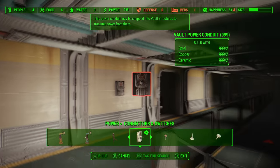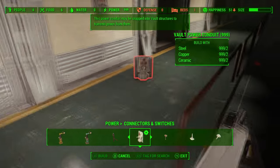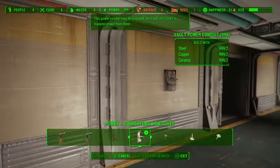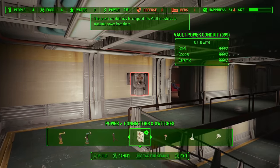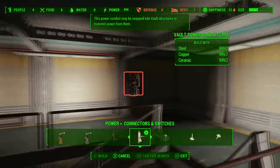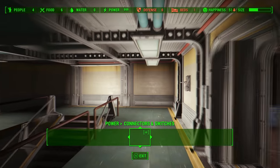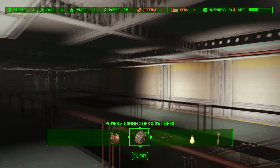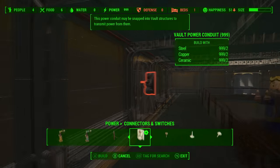Because electricity is running through the walls and through the floors, all you need to do is put down a power conduit and it actually lights up a part of your vault. As you can see, that just powered this whole corner — pretty cool. Let's move that to a more sensible position.